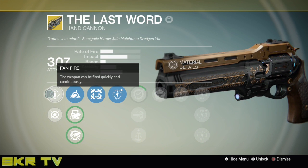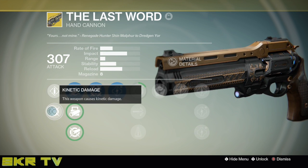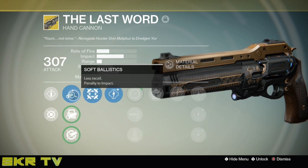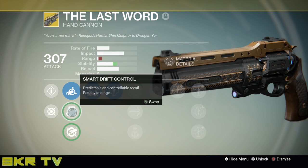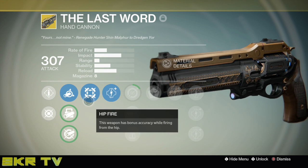Now let's go on to the perks. Fan Fire — this weapon can be fired quickly and continuously, basically full auto though. It also does kinetic damage; it's not one of these arc, void, or solar ones, sadly. You've got soft ballistics, smart drift control, and aggressive ballistics. And the first singular perk: Hip Fire — this weapon has bonus accuracy while firing from the hip. That's a good thing to have.